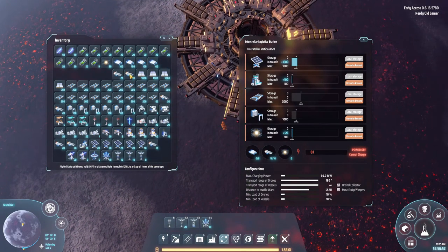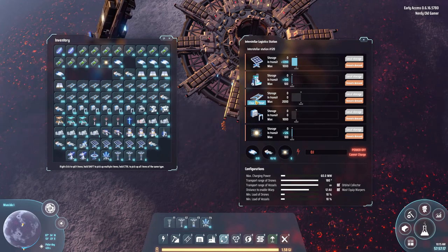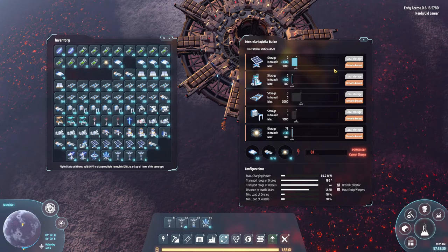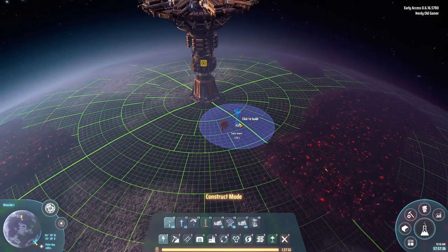We'll stick some of these in. They must equip warpers, that's for sure. We're getting some solar panels and some water pumps. Here comes space warpers. I think the belts and the sorters are actually in a planetary logistics thing, which is unfortunate.